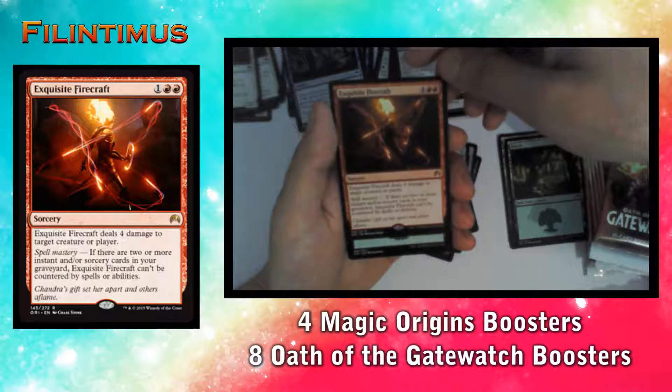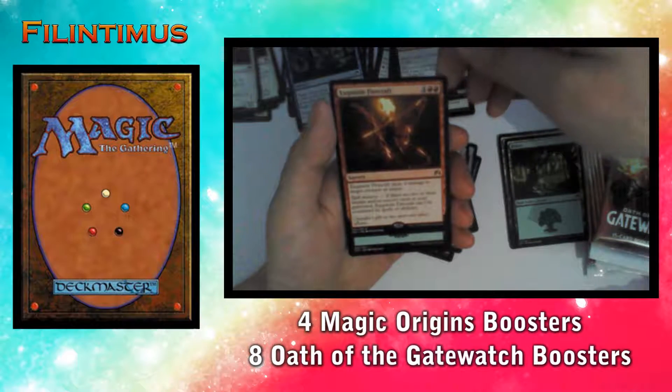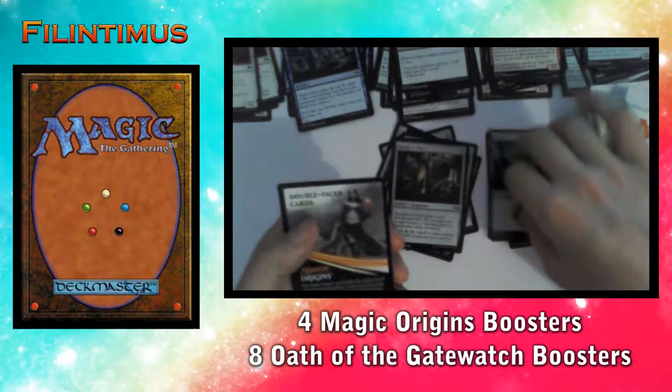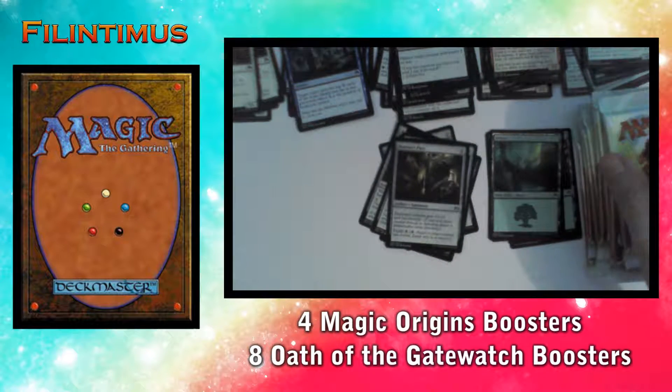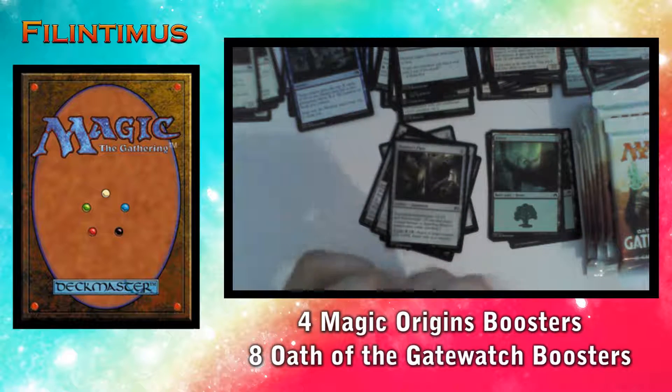Exquisite Firecraft deals four damage to target creature or player. It's really good. I didn't read the Jace card yet, but I'll see the rares again at the end. And now we begin with our Oath of the Gatewatch boosters.